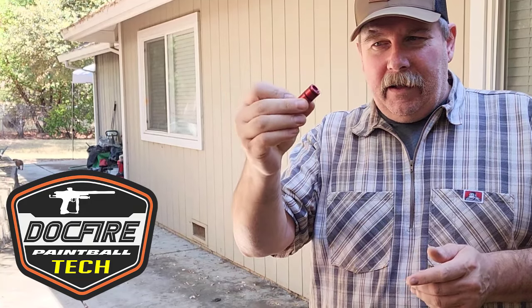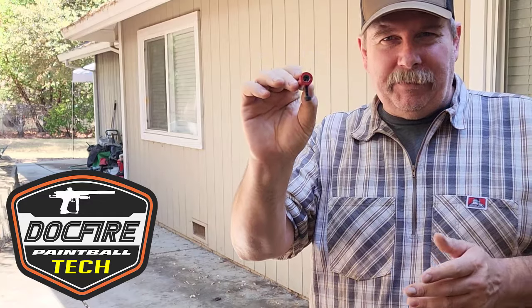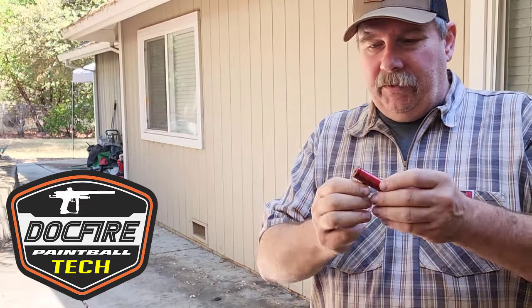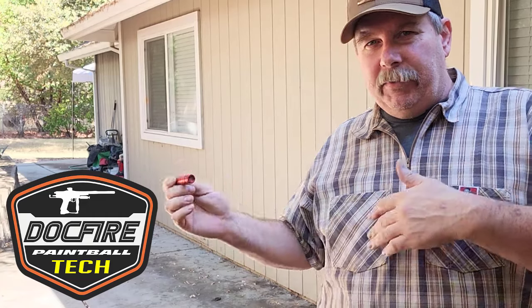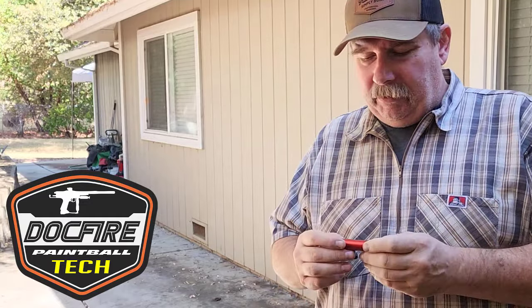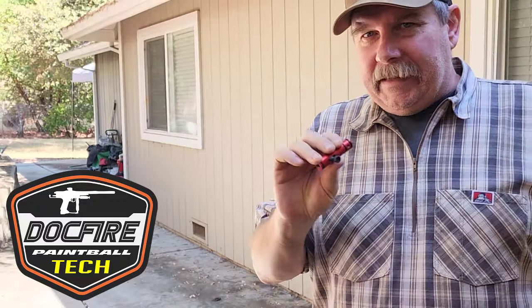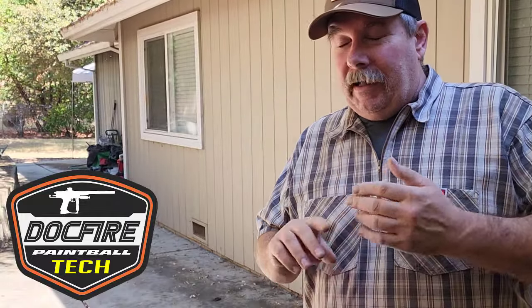It originally had the red valve in it that I had modified — I essentially bored out the inside to create extra volume. So this may not be the same as your red valve; this is bored out significantly. There will probably be a much greater change of effect if you build a system like this with a fat rat and a factory red valve or even a factory black valve. You'll see a significant difference. You'll see a slight increase from my modified version, but this is heavily modified inside, so keep that in mind.